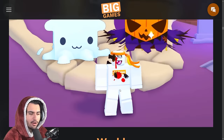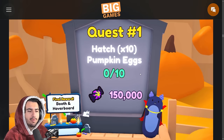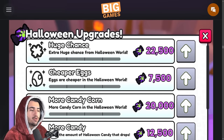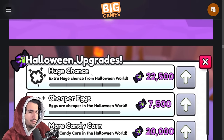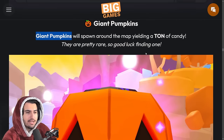Another new feature of this Halloween event world is access to Halloween quests, which you can complete for various free rewards including the vampire bat hoverboard as well as the haunted booth. The next part of the dev blog shows the Halloween upgrades you spend candy coins on — some include a huge chance, cheaper eggs, more candy corn, and more candy. Each limited upgrade costs a certain amount of candy.